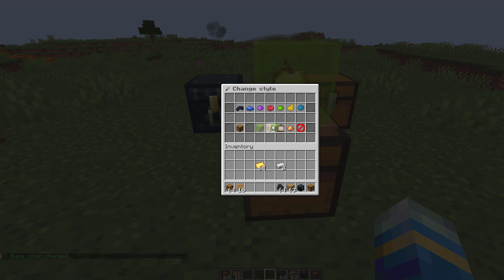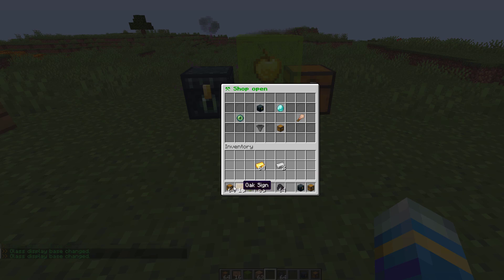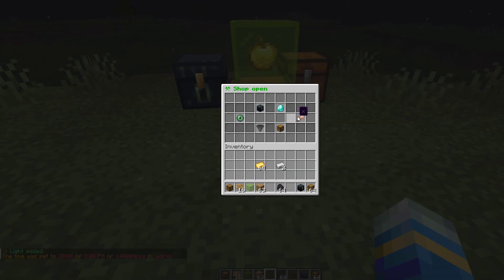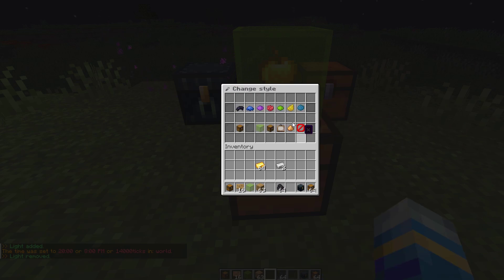From wood to glass — that looks kind of ugly but we can change it back to wood or back to glass and you can make it as cool looking as you like. We could also set the frame in front if we wanted to, and we can add a light. Set it to night time and you can see the whole chest is glowing — you can turn that on and off at your will.